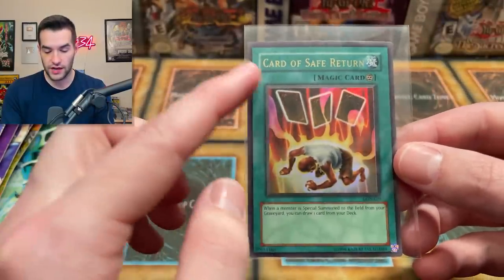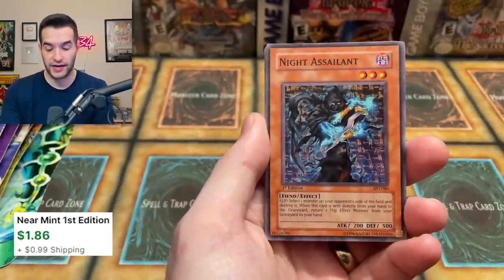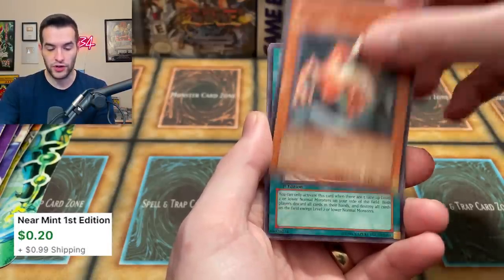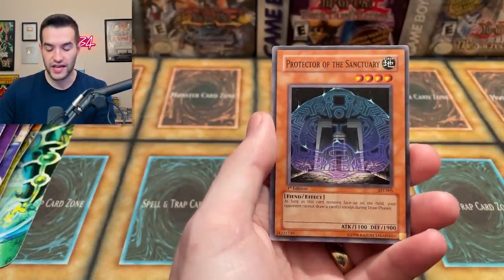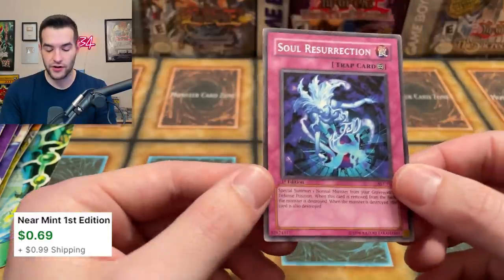Card of Safe Return, unlimited. The centering looks pushed down a little bit, but other than that it's pretty good. Maybe we'll submit it as an unlimited card — we'll see. We do have several first edition Ancient Sanctuary packs, so we're going to open those every other pack to make it even. Soul Resurrection — not a bad card either. It does special summon from the graveyard, kind of like Call of the Haunted but worse.